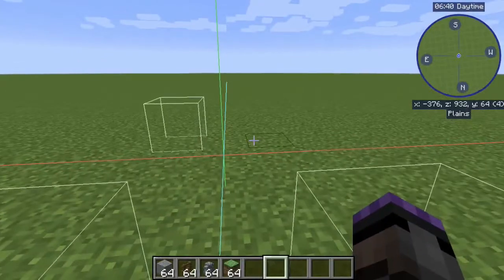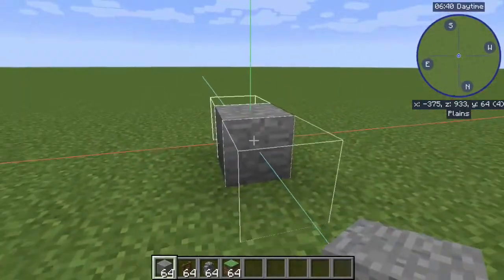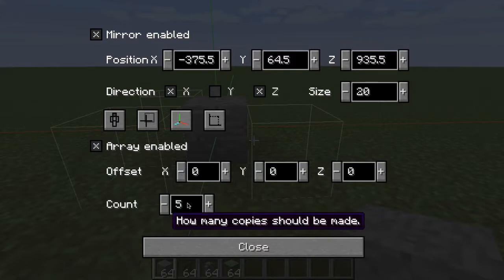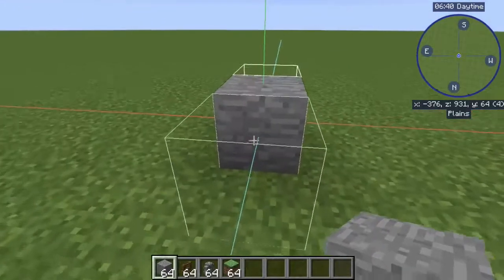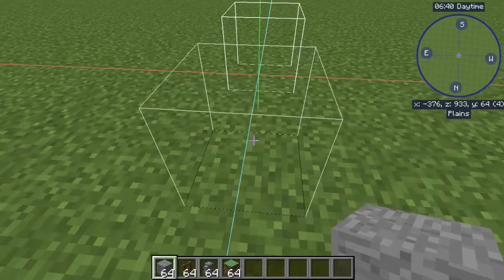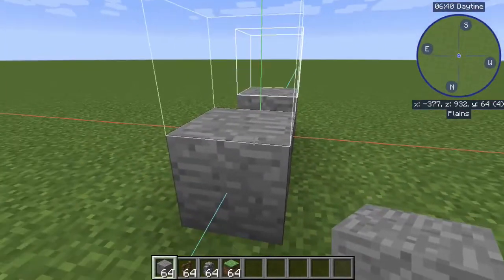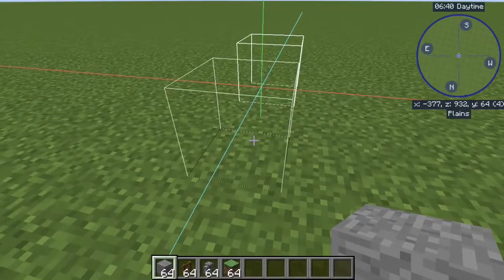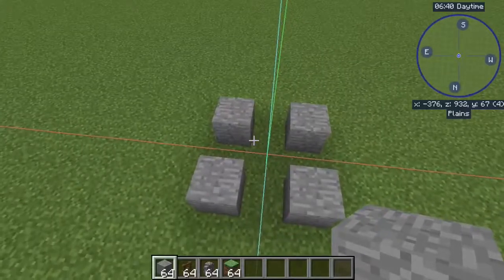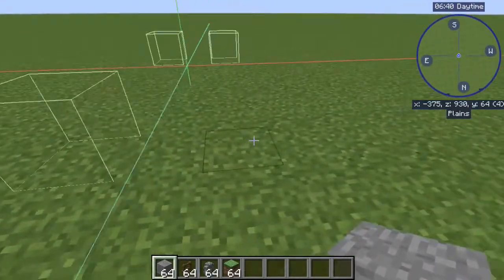Now let's look at how that works. If I place a block in the center, with array mode selected and everything zeroed out, the count doesn't matter right now, it places one block. If I offset by one from the center, it'll place two blocks. If I offset along the X and along the Z — notice it's where my cursor is — then it'll create four of them. It's offsetting from the center by the distance that I'm going, and it continues out as far as I go.